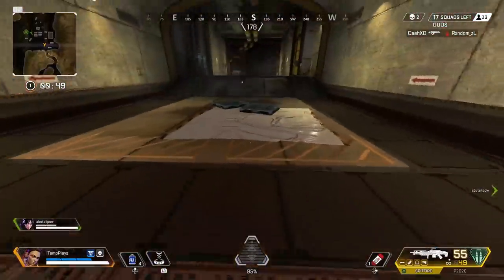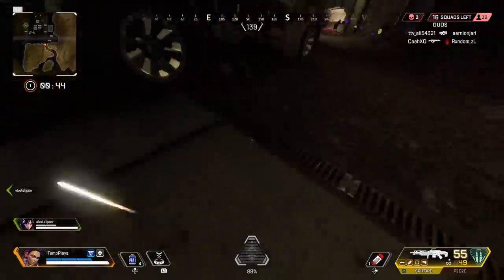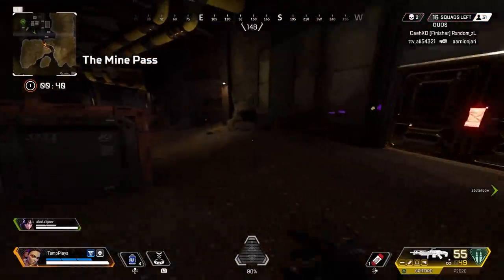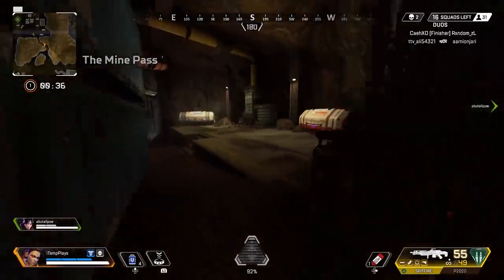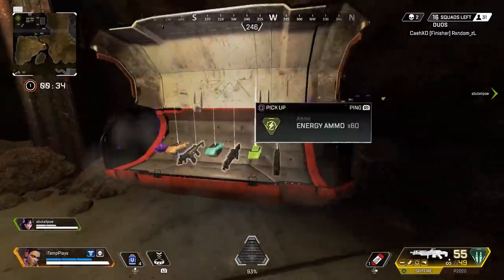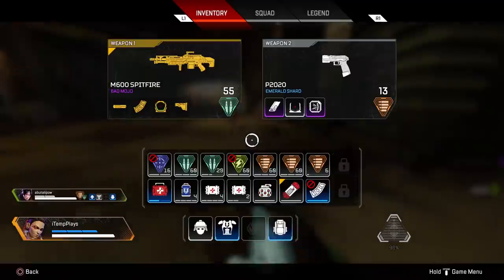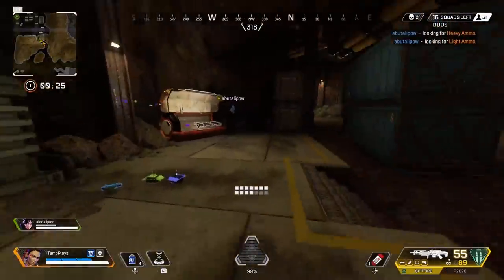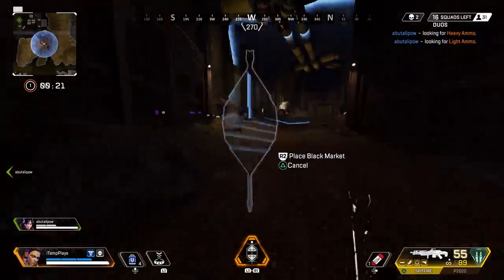Obviously you can see the loot through the wall. Here we go — purples, golds, all kinds of beautiful things in here. I'm only really interested in the gold shields because I'm fairly certain you can only take one item. So if there's gold shields I'm obviously going to take those. I need heavy ammo. I've got the Spitfire — these things just eat bullets, I'm afraid.